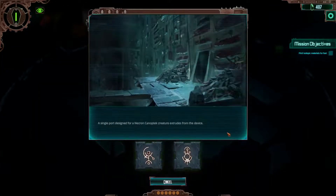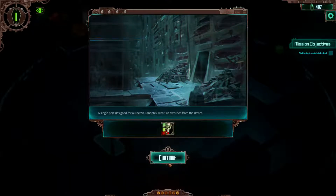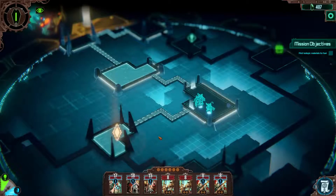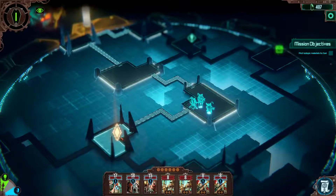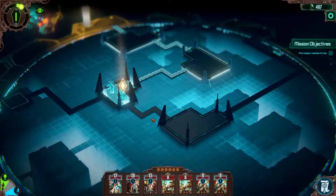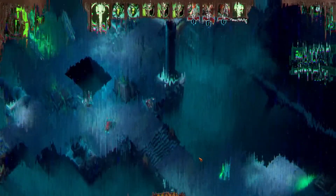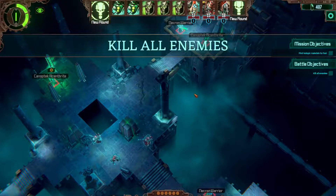We have a glyph in front of us — a single port designed for a Necron canoptek creature extrudes from the device, and I go with that one. That was for the initiative of the enemy. Can't change that now. We have the next engagement up ahead. Let's take a deep breath and a good look at the enemy — they should be easy, I would assume.